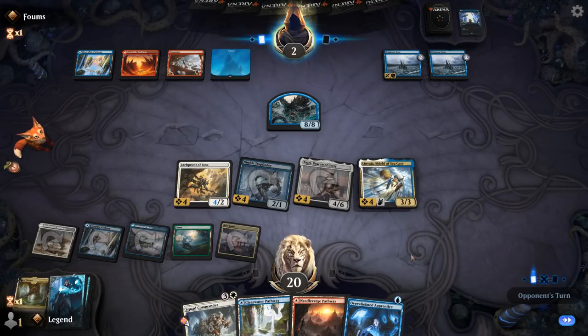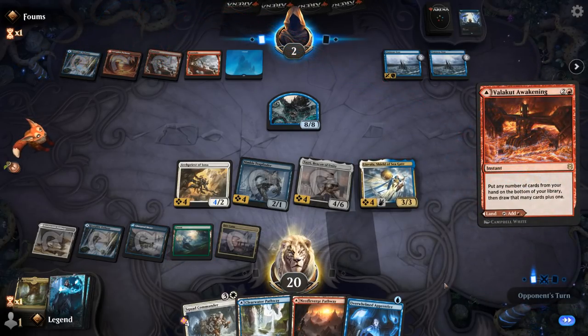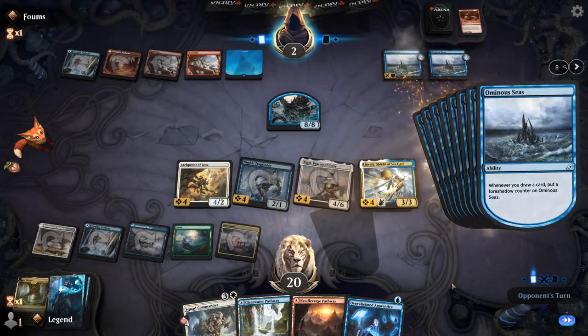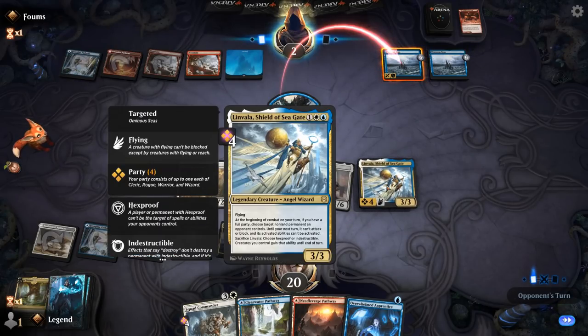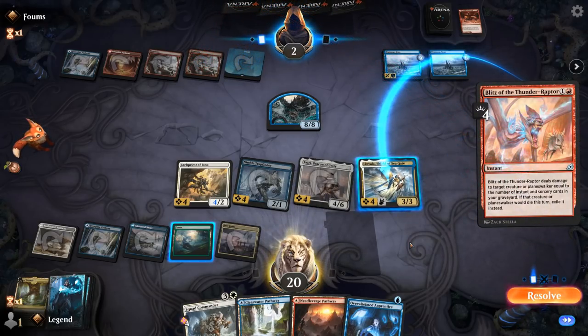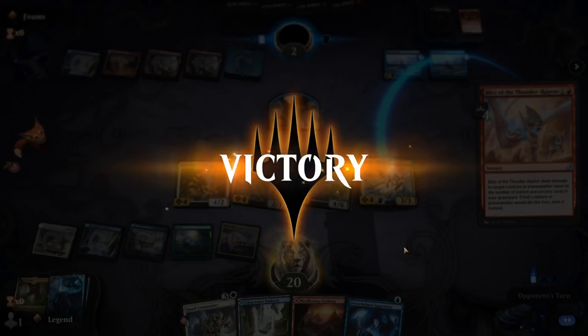Probably should have tapped my mana differently since we don't have any green one-drops — although then again I could have drawn Tajuru Paragon. Another Valakut Awakening to make more Krakens, but they need to find interaction. Linvala still prevents Ominous Seas from being activated, but there will be a window in our turn where they can still use it. We'll just target the Kraken so it can't block. Blitz is going to kill Linvala, but it's too late and my opponent explodes. They just couldn't find removal sooner to break up our party synergies, and once the party synergies start going they're pretty hard to stop.